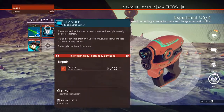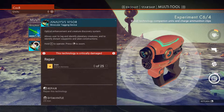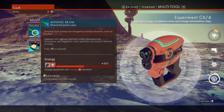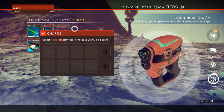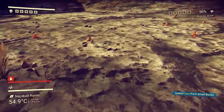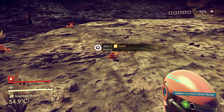A multi-tool! So I have a mining beam, a scanner, an analysis visor — but they're all damaged. So I need to get some iron to repair that. I need to get some iron from small rocks.